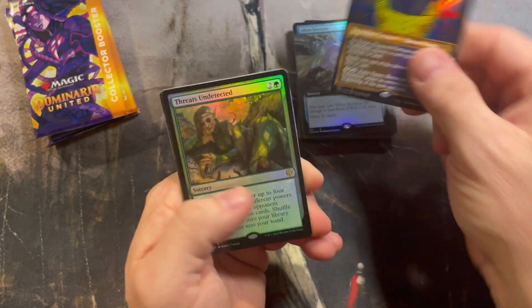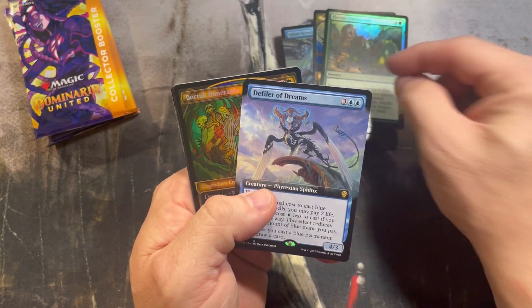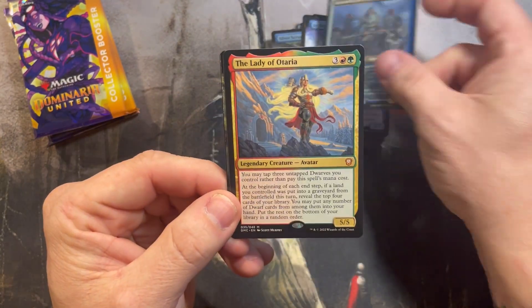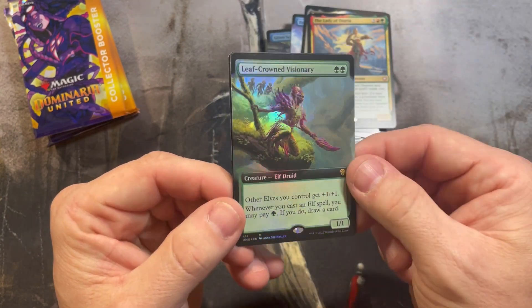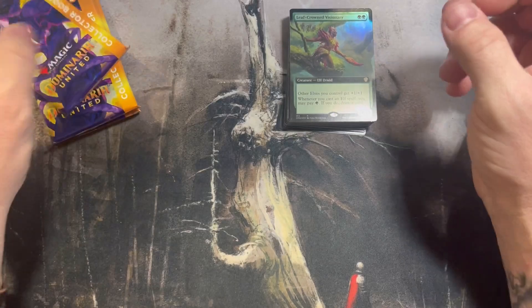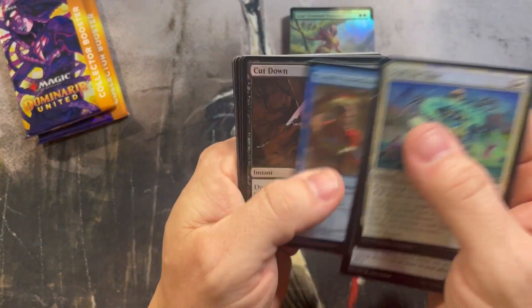Textured Sten — this is one of the cards I really like, it's probably bad but I do like it. Rasputin, The Lady Otaria, and an extended foil elf lord — not a bad card, especially with the cast-the-elf trigger. Being able to have that draw engine in green is pretty powerful.